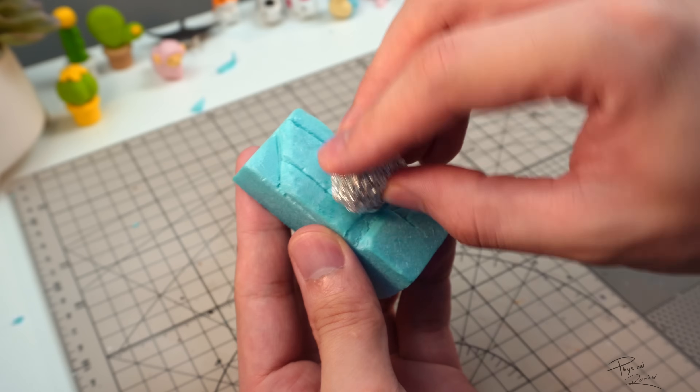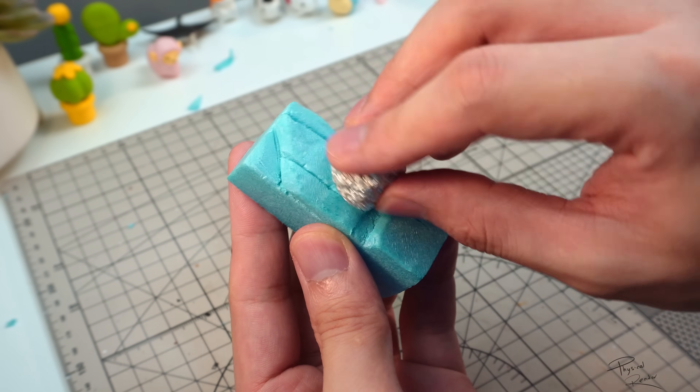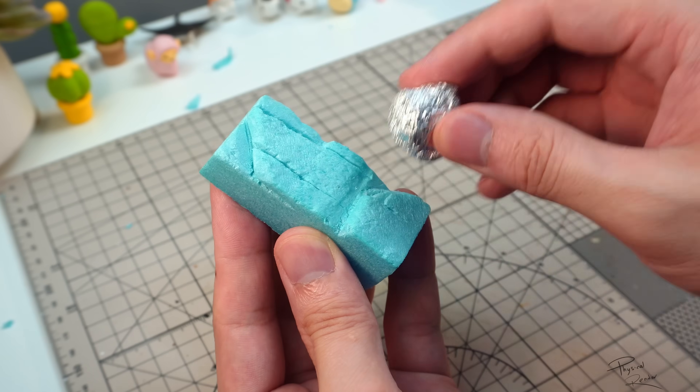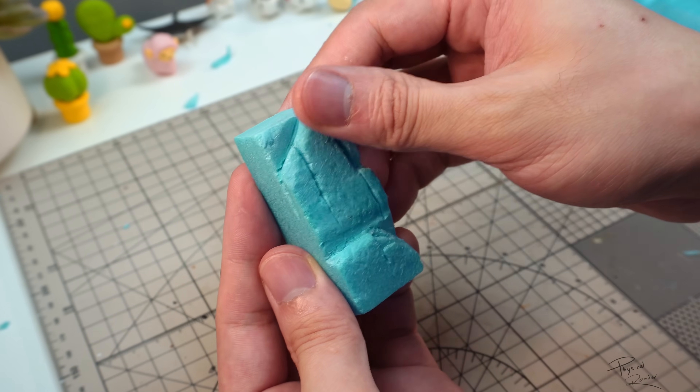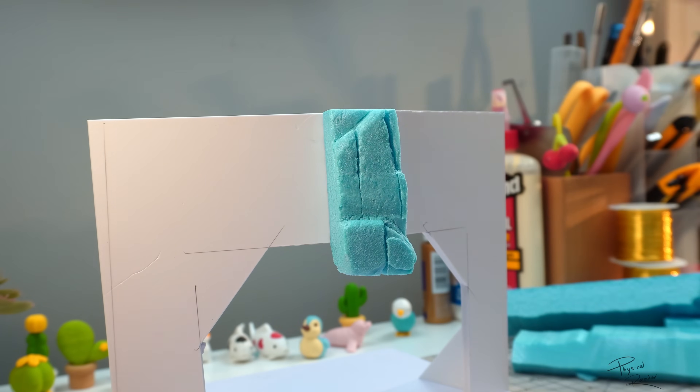To give the foam some rocky texture, many of you suggested that I use an actual rock. But I live in the city, and interestingly, it's easier to find an Italian restaurant than an actual rock. So I had to make do with some aluminium foil. Either way, I think it looks good enough.